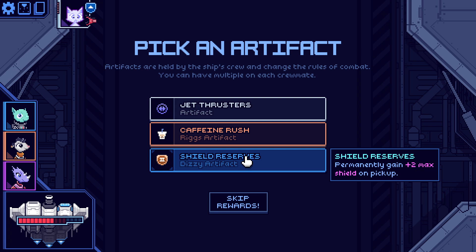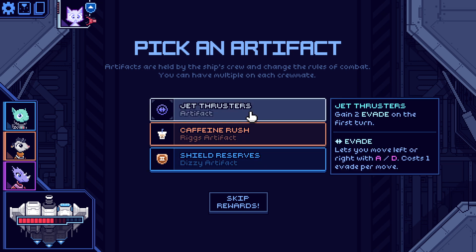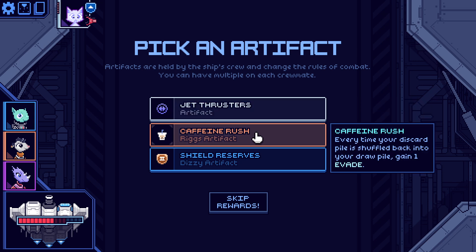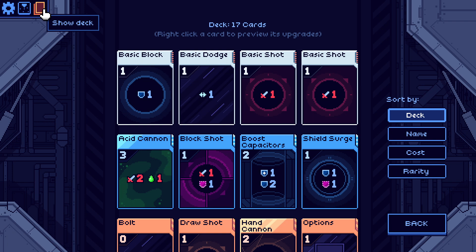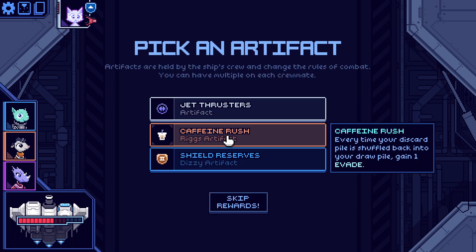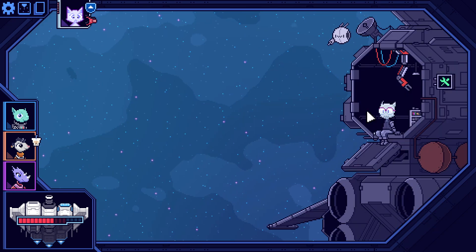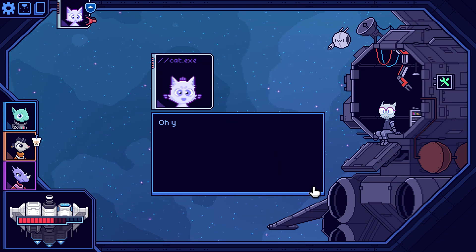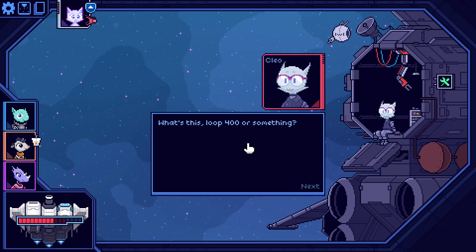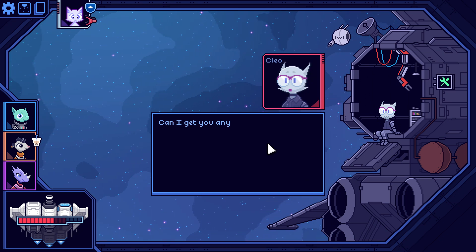Gain two max shield — don't think I really need that. The question is how often do I shuffle my deck. I have 17 cards; I shuffle it a lot I think. Give me the card draw one — I have like three different things to do. Cleo: 'Howdy, how's it going?' 'Same old, same old.' 'Is this loop 400 or something?' '517.' 'Let's get you on your way — repair six, remove card, upgrade card.'